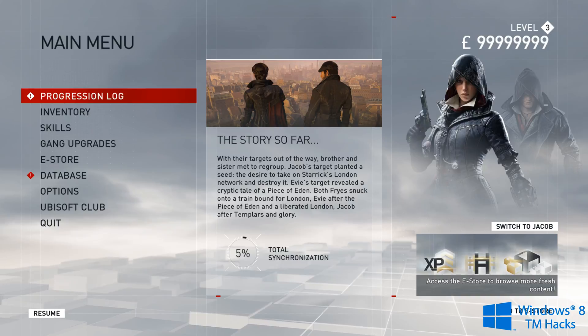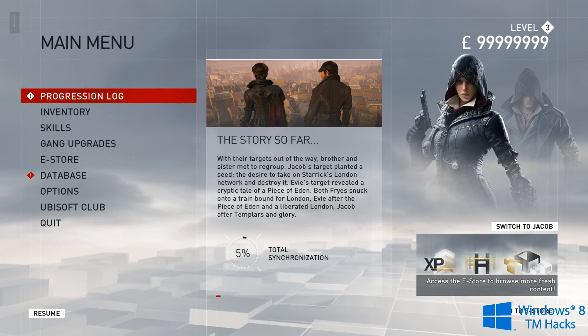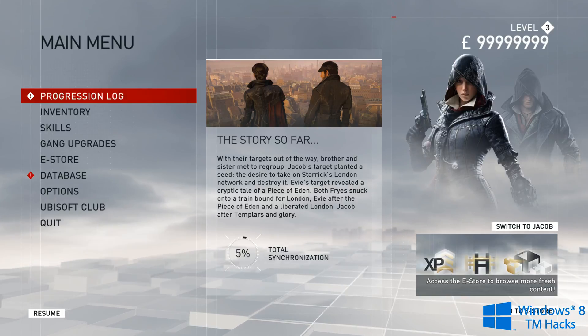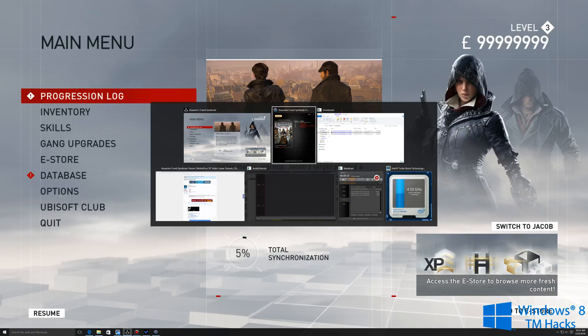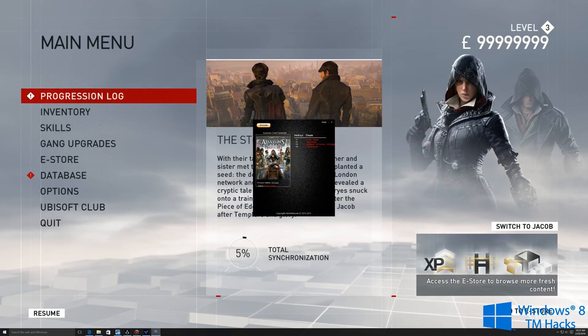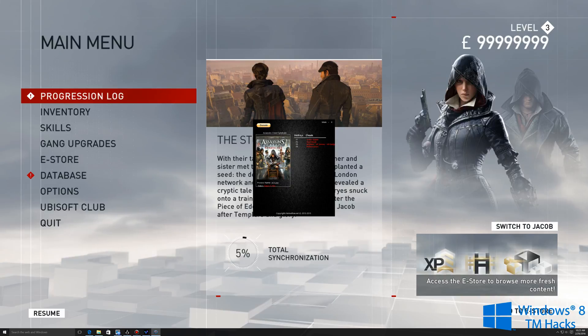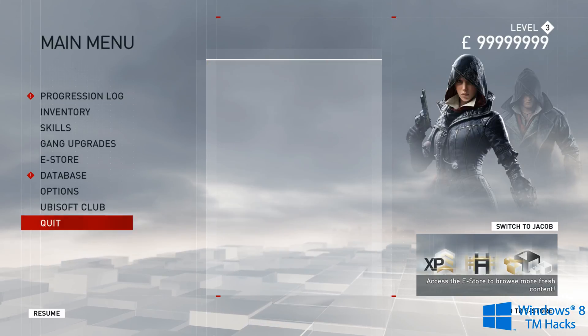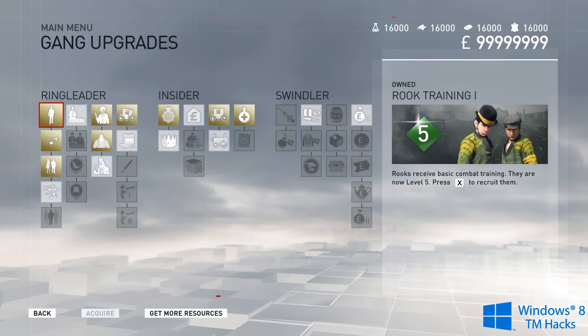As you can see, my money is maxed. To get yours maxed, just go ahead and press F1 — trainer activated — F2, F3, and F4 — cheat activated. If you go back to the trainer it will say it is activated, and all three of the others are activated too.